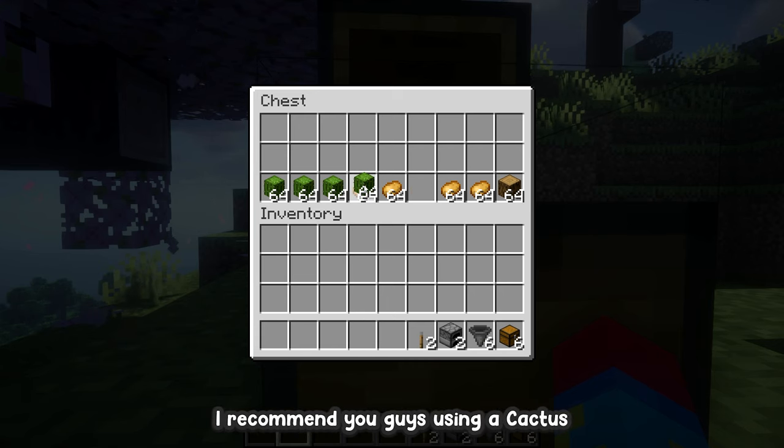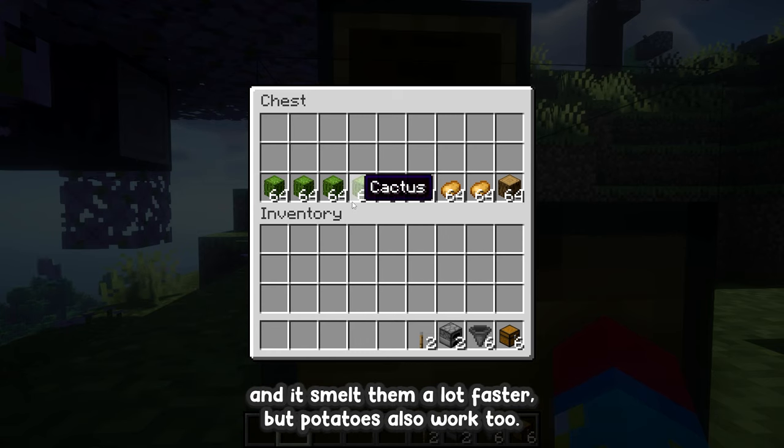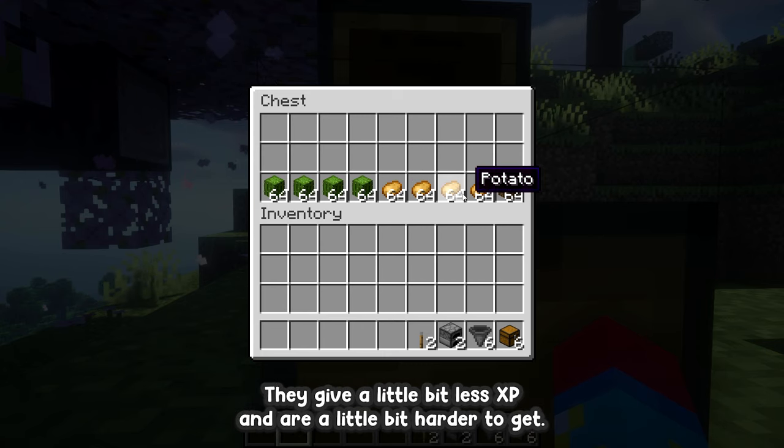I recommend using cactus because it's easy to find, easily farmable, and gives you a lot of XP. Plus, you can cook it in a smoker and it smelts a lot faster. Potatoes also work — they give a little bit less XP and are a little bit harder to get.